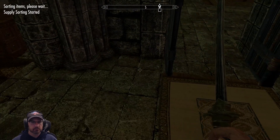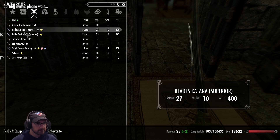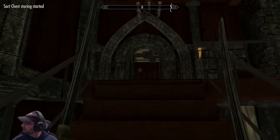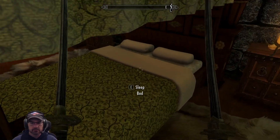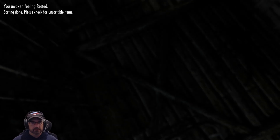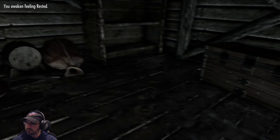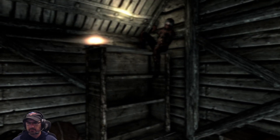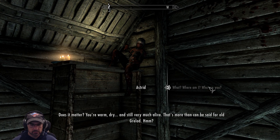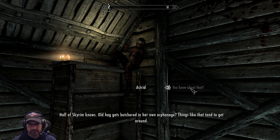The way that we join the Dark Brotherhood is by taking a nap. I'm rested. Sleep well. Where am I? Who are you? Does it matter? You're warm, dry, and still very much alive — that's more than can be said for old Grelod. Half of Skyrim knows — old hag gets butchered in her own orphanage. Things like that tend to get around.